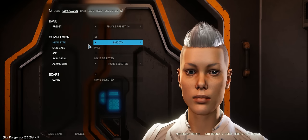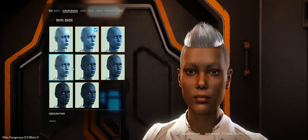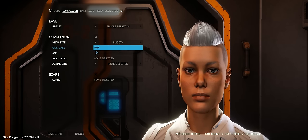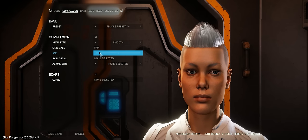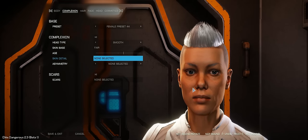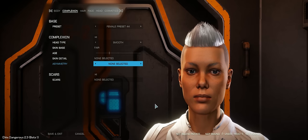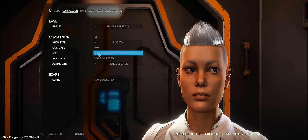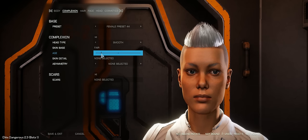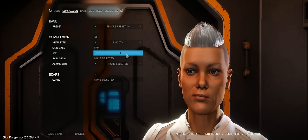We can choose skin base — I'm not sure exactly what that does. We can also choose age. I looked at the live stream that Frontier did on this early on and I very much liked the way the age progressed. You can see the age lines in a very early age just forming around the mouth and slightly under the eyes — it's subtle, and around the neck as well. It's not anything overly dramatic, at least not until you get to the older levels. There are some subtle changes as we progress through the age cycle.